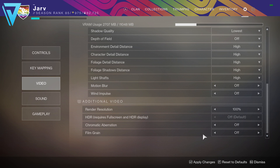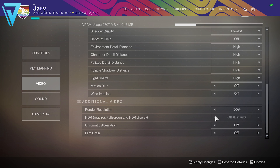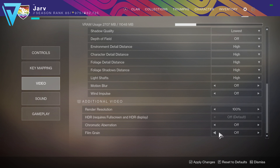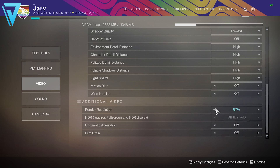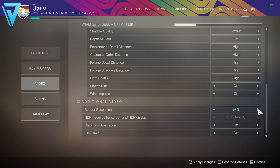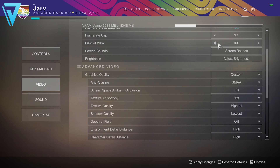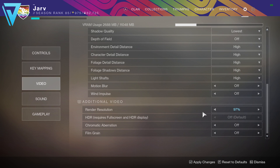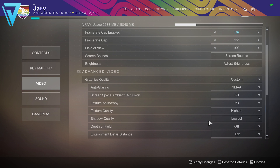The HDR setting will be grayed out if you don't have an HDR monitor, but the bottom two settings will noticeably improve your frames just by turning them off and they don't actually change the look of the game too much — not in a game like Destiny where there's a lot happening on screen at once. The key one here is render resolution. You can probably reduce this by up to 10% without it detrimentally impacting the look of your game. I wouldn't drop it below 90, but maybe drop it to 95 and then slowly increase your field of view to find the sweet spot.